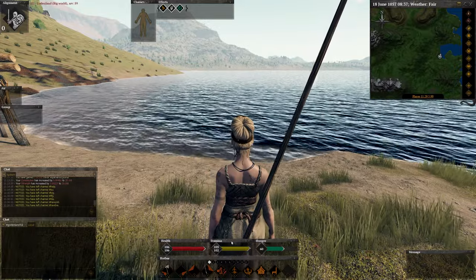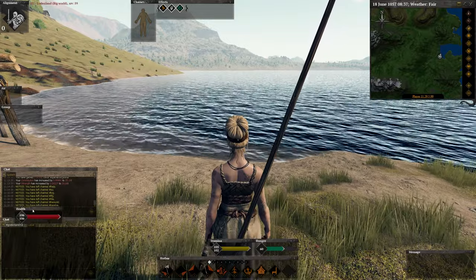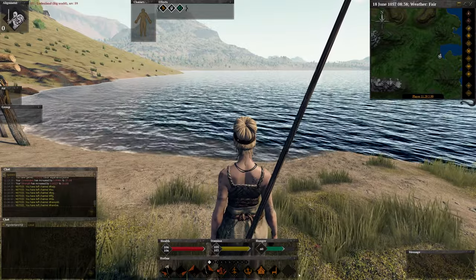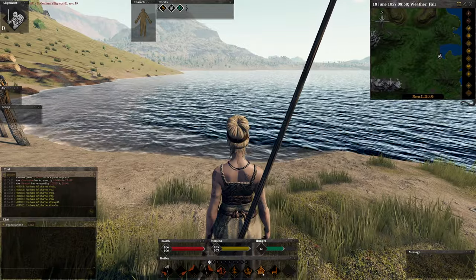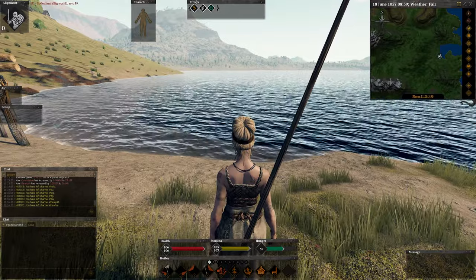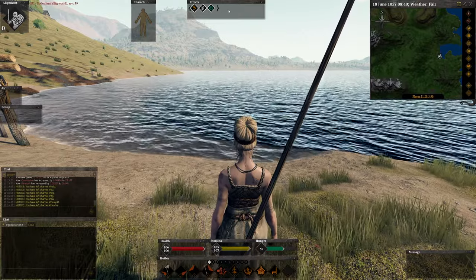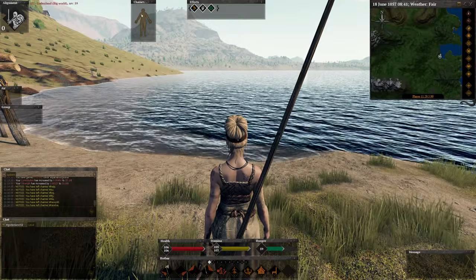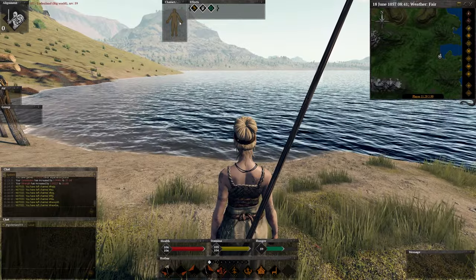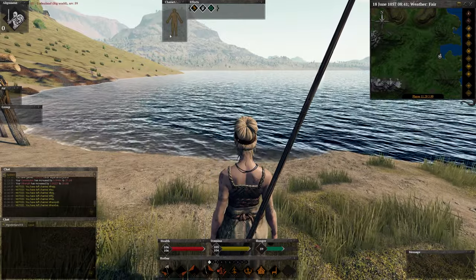Next, you want your health, stamina, and hunger right in front of you. I always have these sitting on top of my skill bar with all my items and current abilities. Next up are your buffs and debuffs — your effects panel definitely wants to be at the top of the screen in your eyesight, because you want to know what buffs and debuffs you have at all times. Next is your character's body panel — you want this in eyeshot as well, because in a PvP fight your wounds will be shown there. You can easily identify wounds and tell someone where you're hurt so they can heal you.